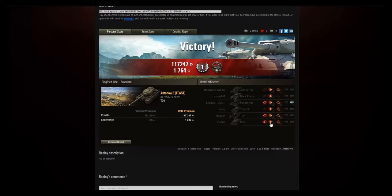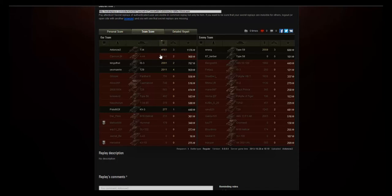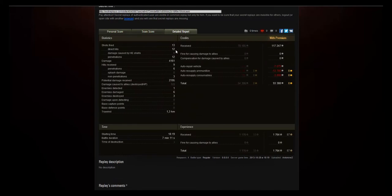If we mouse over the IS-3 we can see we dealt 1342 damage within two hits — pretty good. Looking at the team score, we dealt the most damage by far clocking in at 4161 HP, picked up three kills which was second most on our team after the T29 who got 4, and we got the most experience with 1176 base XP — a bit more than the second on our team, the A44. We fired 13 shots of which 12 hit and 12 penetrated, which highlights the amazing penetration potential of this gun.